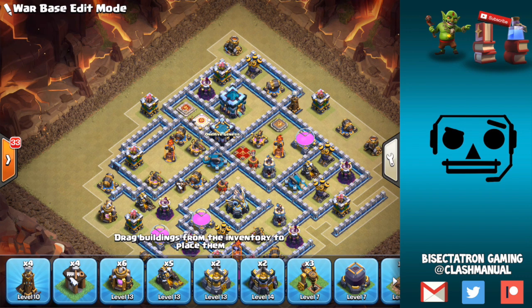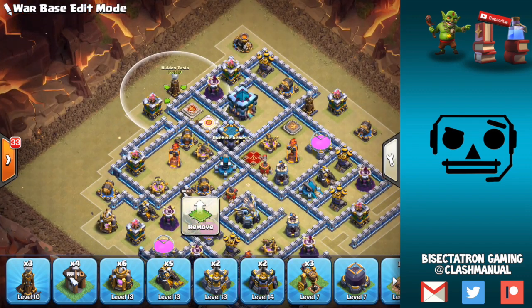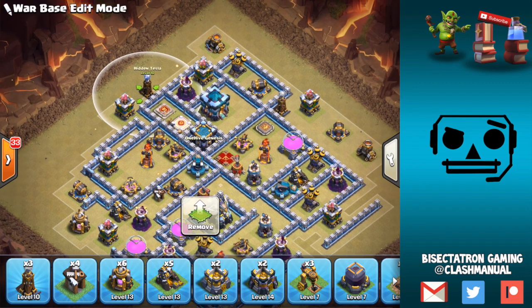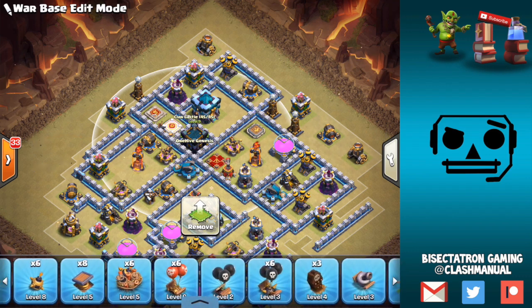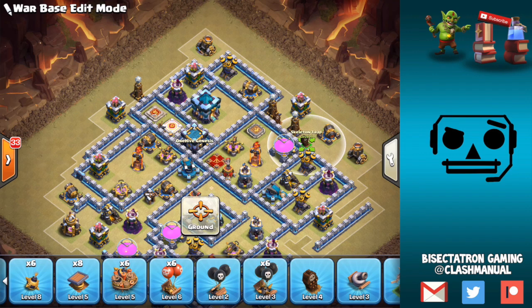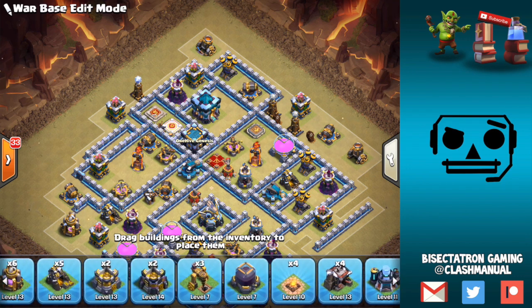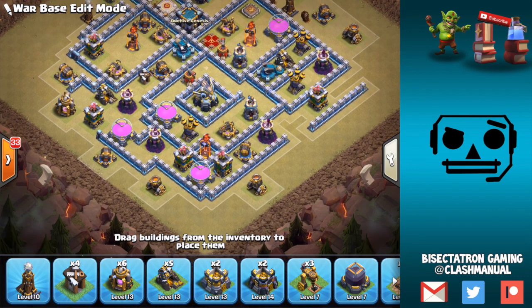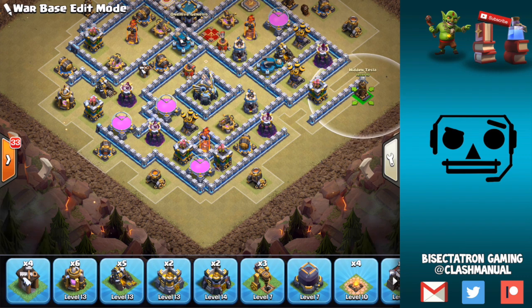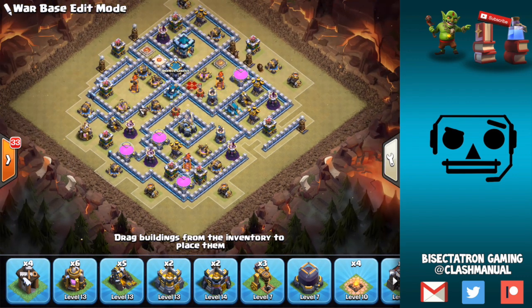At 12 o'clock we want to make this as difficult an entry as possible — so I'd have some storages kind of shooting out from that side. I think this is a good place to have a little mini farm there with some Teslas. Definitely going to want two skelly traps — that would definitely mess with the attacker a little bit. Putting a Tesla right there as well. One out here will definitely screw with any type of Lalo or Hogs trying to come in from that angle, especially Balloons. That also helps protect the Wizard Tower a little bit better.